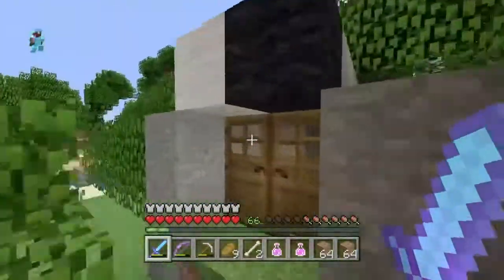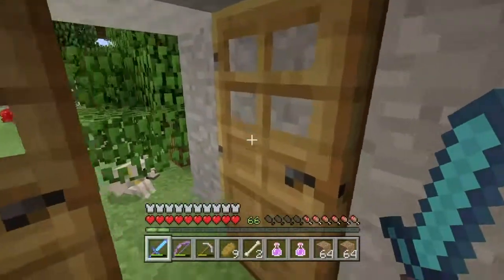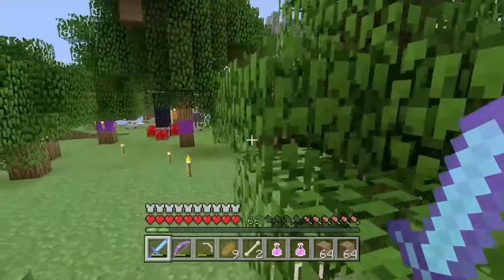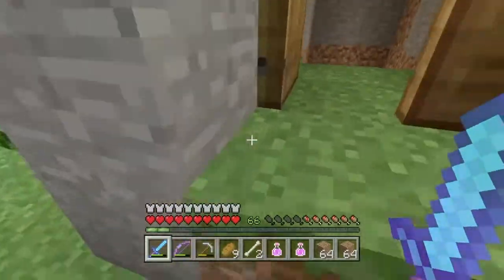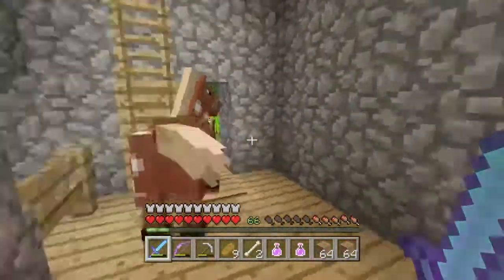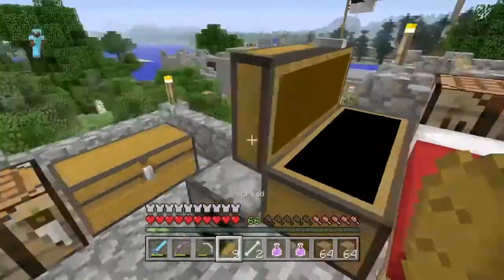This is one of our mine shafts — one goes that way and another goes this way so we don't run into each other. Everything under us right now is mine shaft, really. When I say mine shafts I'm not talking about the naturally generated ones — I'm talking about the ones we made, like we dug out ourselves.